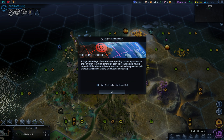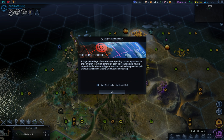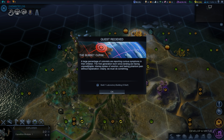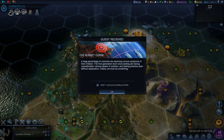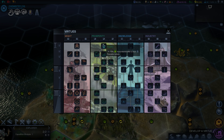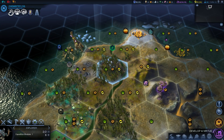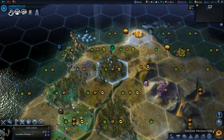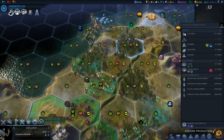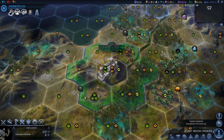Interesting — the subset cures event. Large percentage of our colonists are reporting curious symptoms in their children. The first generation born since landing are having unpredictable intense spikes of emotion, feeling phantom pain without experiencing it. Clearly something must be done. Let's grab this for starters — we're going to go down these three to get our free colonist. That expedition did pay off even though we didn't get a relic out of it. We're one away from our free dude.